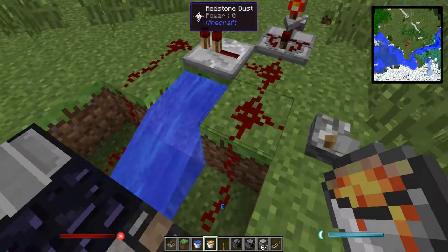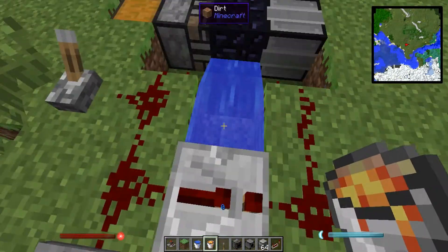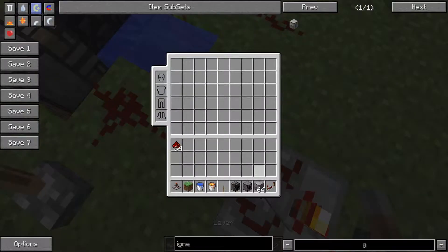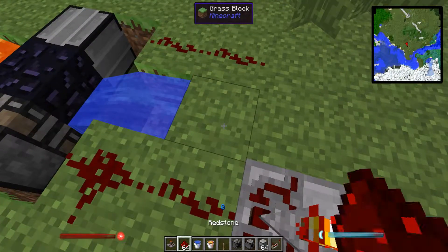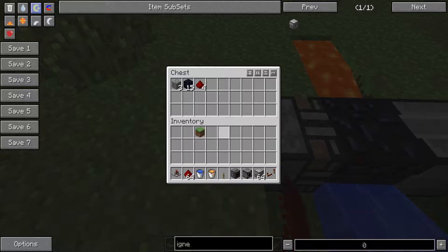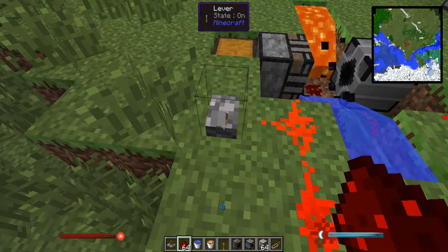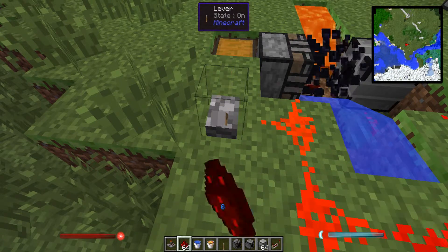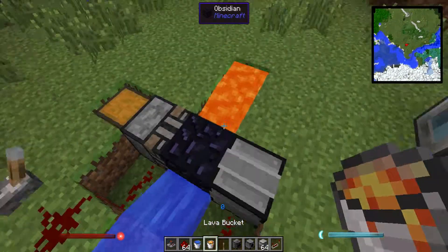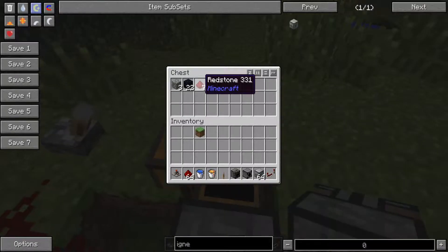So what it is, is you have redstone connecting to both, and you must have this repeater here because when the block breaks you want that quick tick delay before it places, to make sure the block is actually gone before it places again. For example, if I don't have this repeater here — sometimes it doesn't place, it just gets messy. It does work but it's kind of messy and doesn't really work too well. With that one extra tick delay it works much smoother and you're not making a mess.